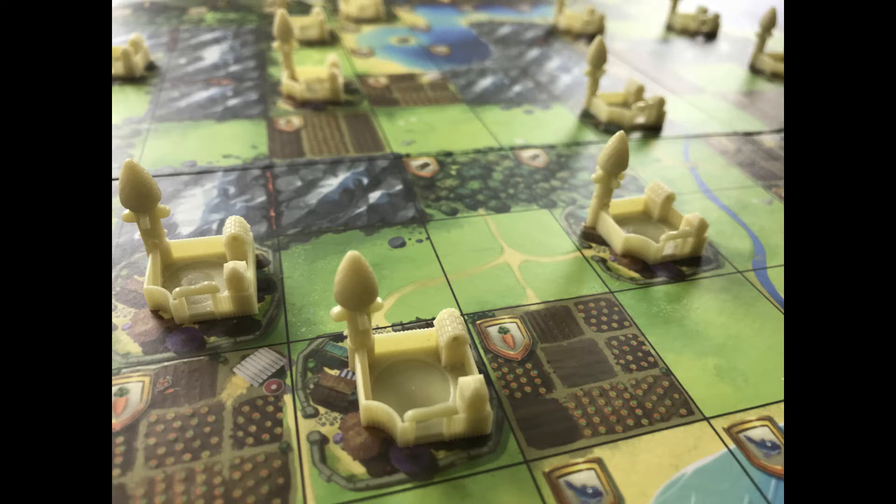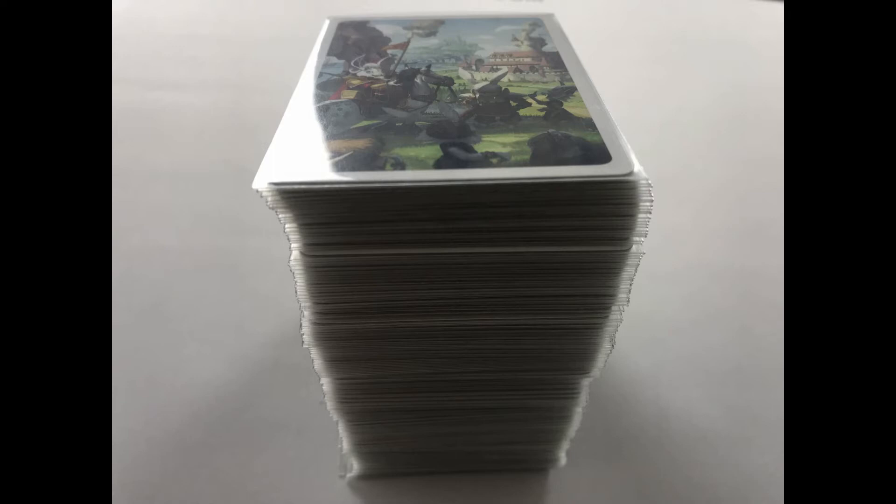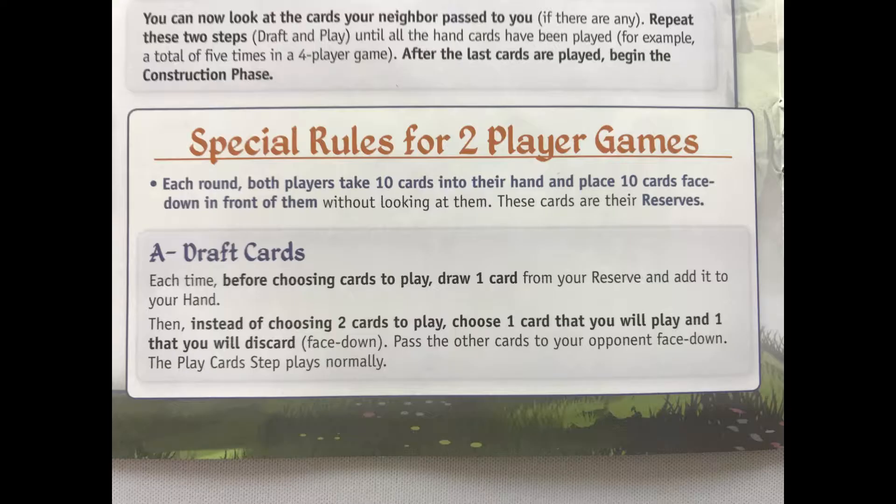To set up, place the board on the table and add a strength-one city — that is, a city with one spire — on each city space on the board, and pile everything else off to the side. Players take the 36 bunnies of their color and place one on the zero mark of the glory track. Shuffle the exploration cards and place them face down. To start a round, deal out 12 cards to each player in a three-player game and 10 in a four-player game. The rules for acquiring cards are slightly different in a two-player game but the rest of the game plays the same.